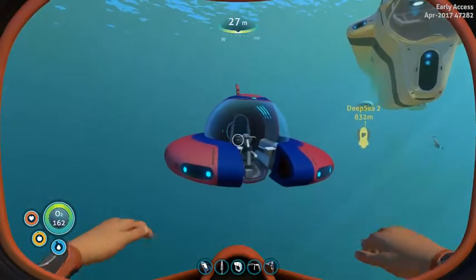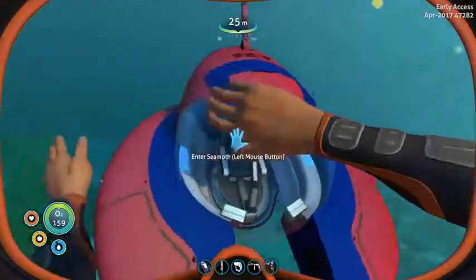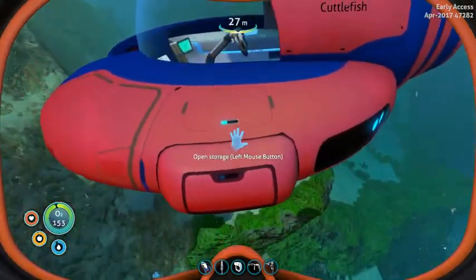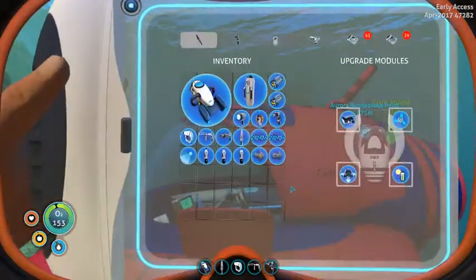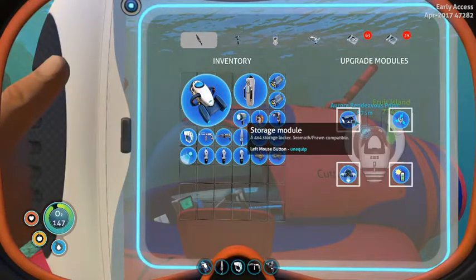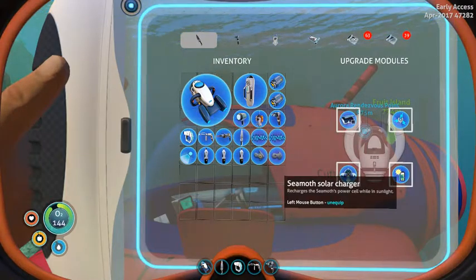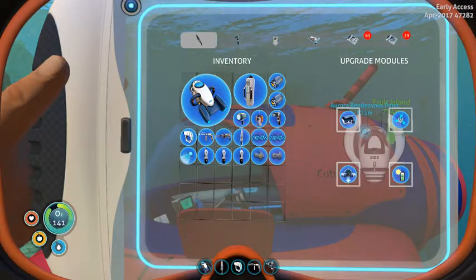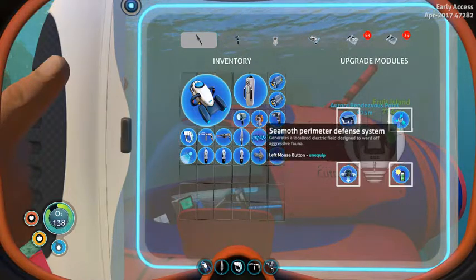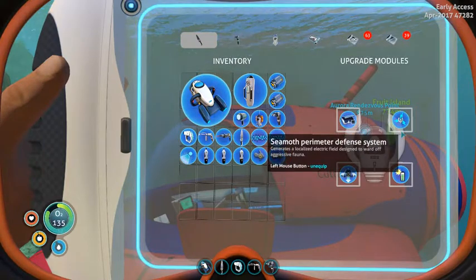First, I'm gonna install an upgrade on this side. Let's take a look at the upgrades — there's a storage module, a dive compressor, a solar panel, and then that perimeter defense. We're not gonna need that where I'm going.